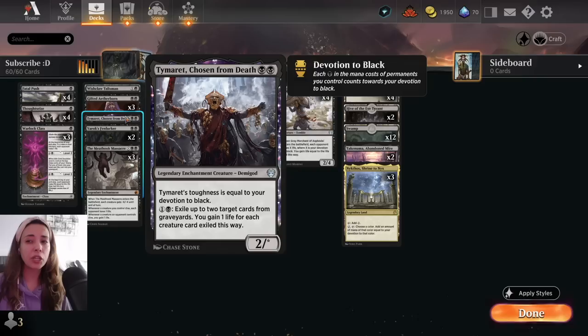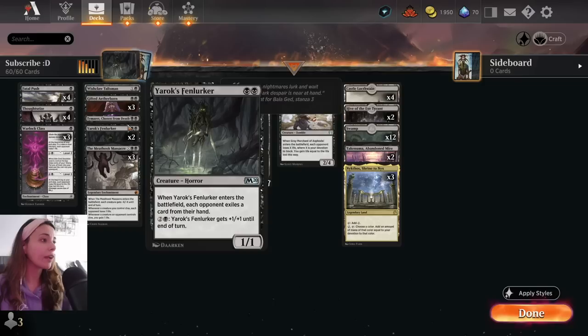One Tymaret. Tymaret works pretty well, especially when you want to exile your opponent's graveyard, because for two mana you can exile up to two cards from the graveyard. You gain one life for each creature card exiled this way, so it helps you gain life and exile your opponent's graveyard. And often it becomes like a 2/10 or 2/9 because of the toughness being equal to Devotion, and we have a lot of Devotion in this deck.